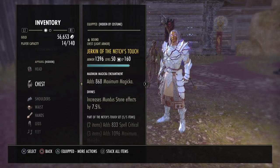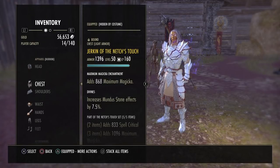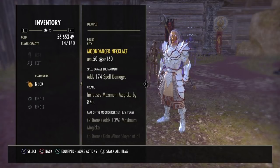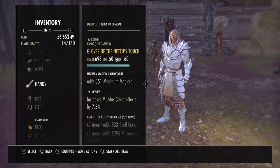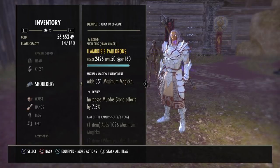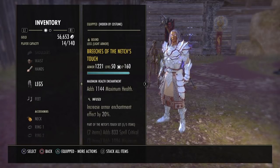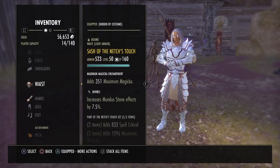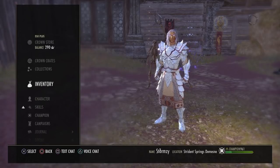The monster set we're using is two-piece Zaan. For the five-piece sets we're running five Necropotence, five Nexus Touch, and on the jewelry three-piece Moon Dancer. Ideally everything is Divines, but I've got Infused legs — otherwise everything is enchanted with max Magicka.